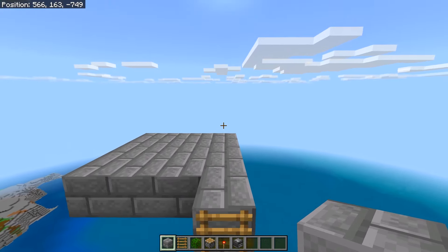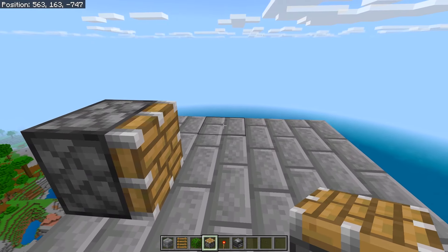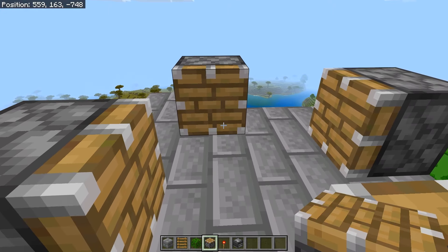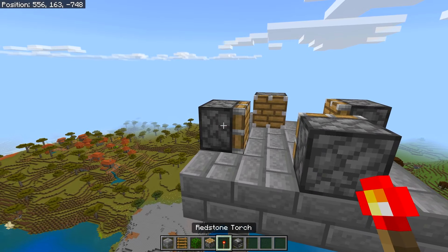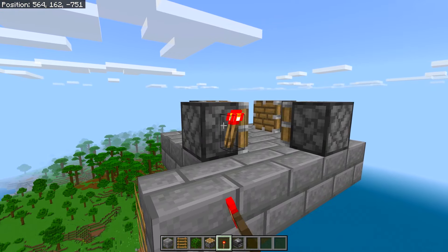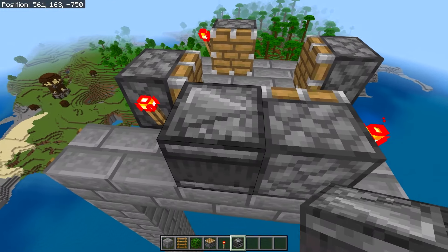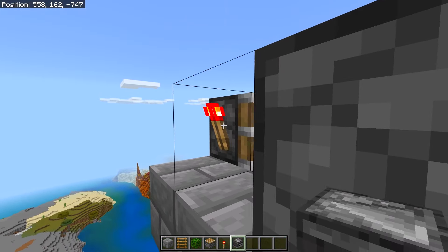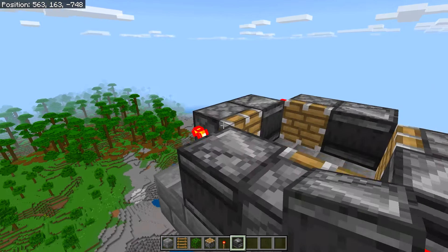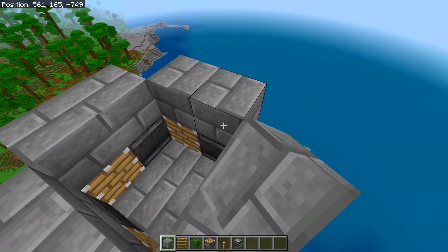Next, face into your farm and place one piston, then turn and place one on each side — four pistons total. You then want to take redstone torches and place them on the sides of all of the pistons. Then take your observers and place them facing into the redstone torch so the arrow is facing into the piston. Go around to all four and do the same thing, then place a layer of blocks on top of all of it.